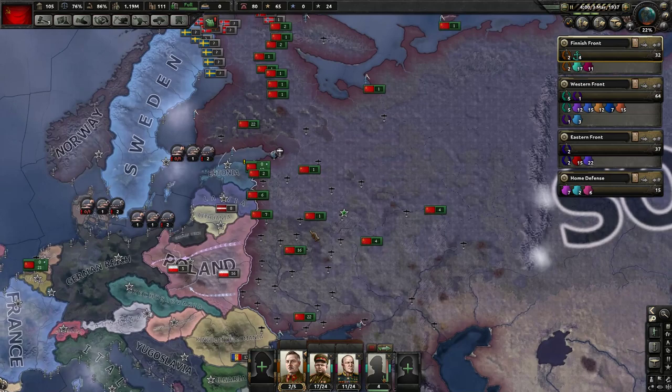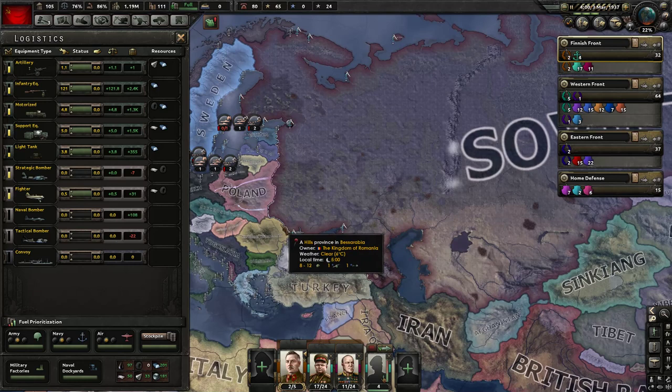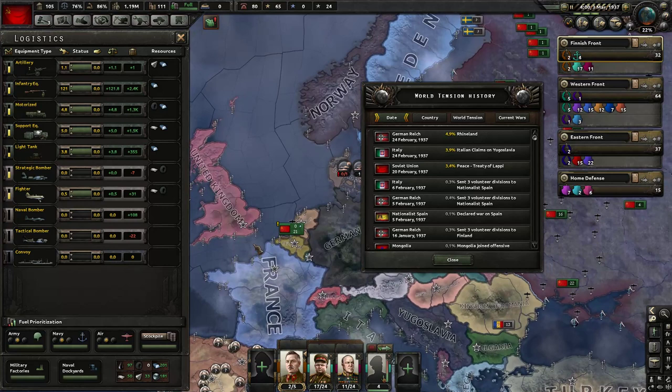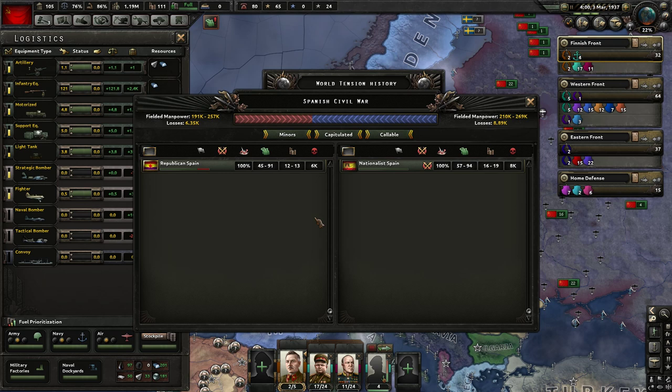We talked about decisions, science, diplomacy, trade, construction, production, recruiting troops. The logistics screen keeps track of how much stuff you've got and you can prioritize fuel going to army, navy, or air force. Over here is world tension - the more people start wars and trouble, the more world tension goes up, which depending on your country may change decisions available. Democratic countries are really not allowed to start trouble while world tension is quite low. Here you can see a history of everything that affected world tension, and also all the current wars going on - currently just the Spanish Civil War.